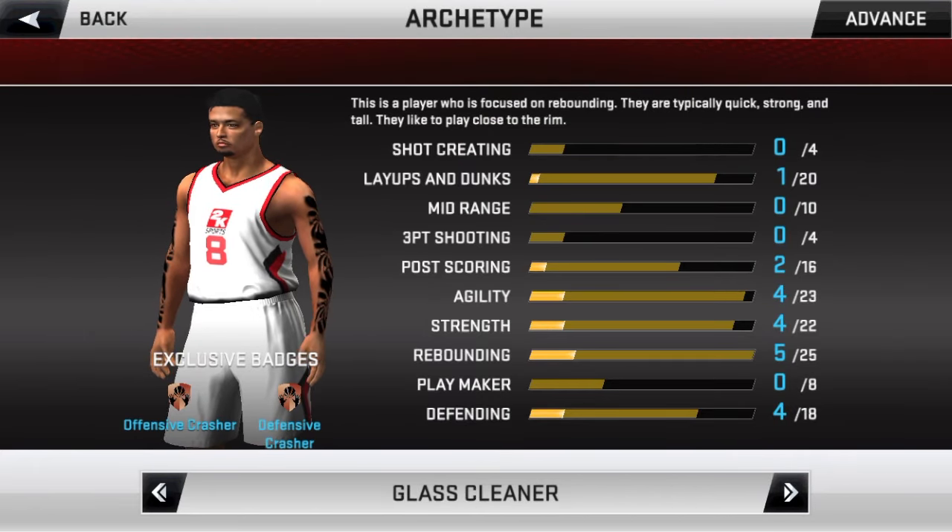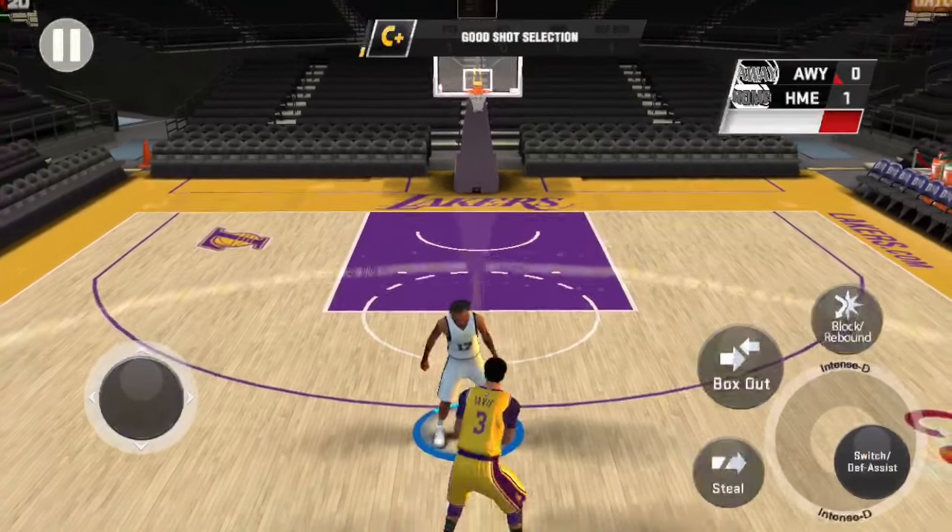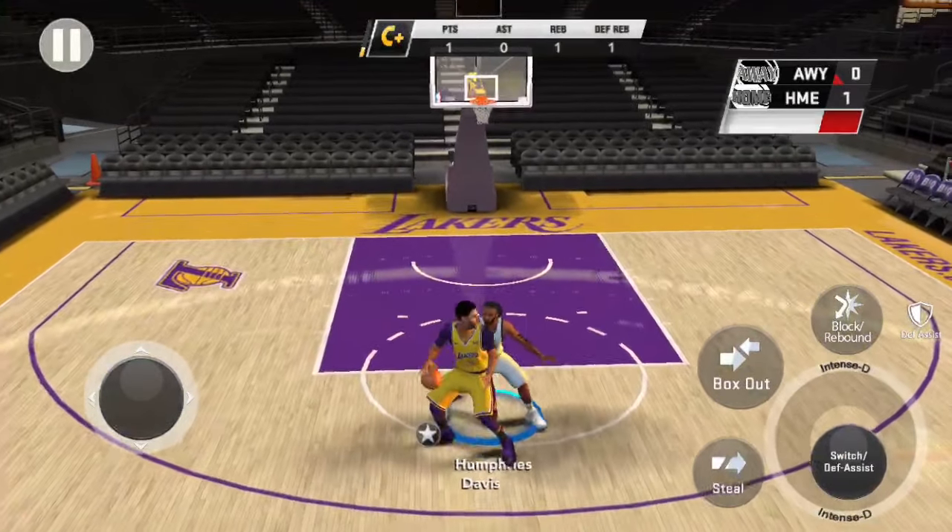For the small forward, power forward, and center there are some extra exclusive badges. Glass Cleaner includes Offensive Crasher and Defensive Crasher. Post Score includes Post Proficiency and Post Playmaker.